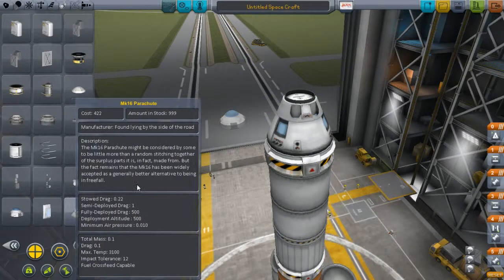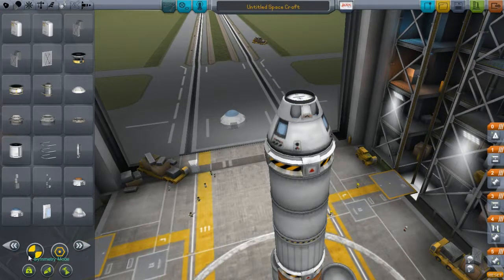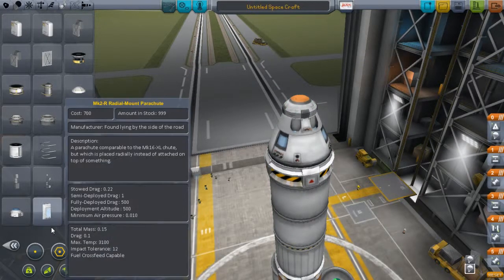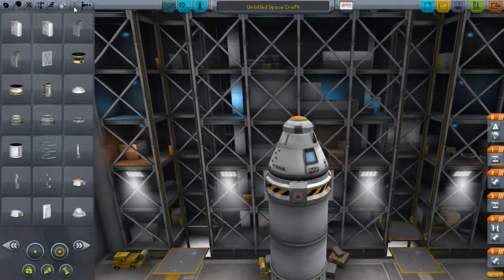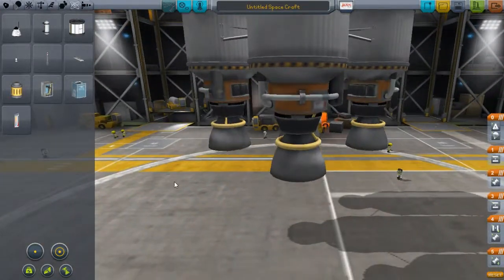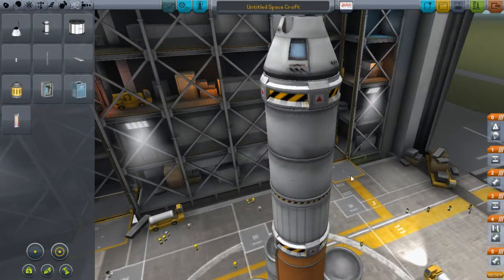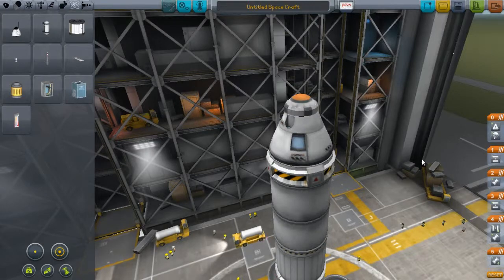If you're going to dock with another spacecraft, you'd want to use the radial parachutes. But I don't want anything too big, so I'm going to use the regular parachute. We probably won't be needing science experiments anytime soon. Next thing is to make final visual inspections and don't forget about the staging system.